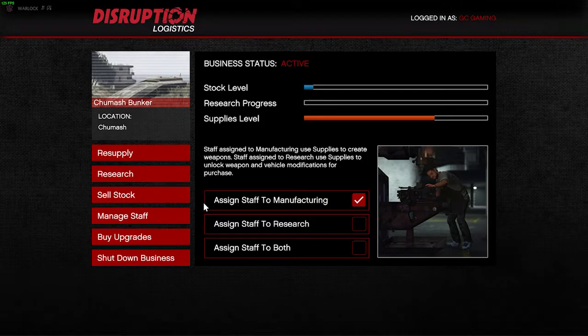In 'Manage Staff' you can assign your staff to different roles like manufacturing, research, or both. When set to 'Both', your staff is divided between manufacturing and research.